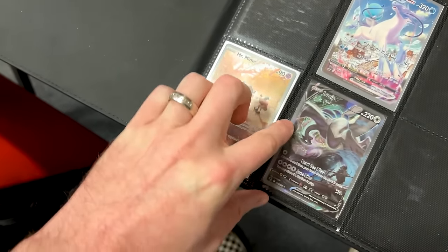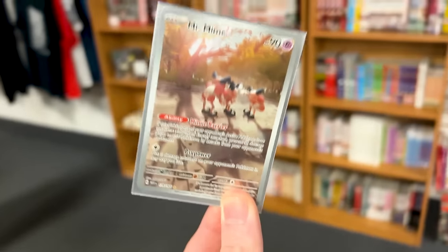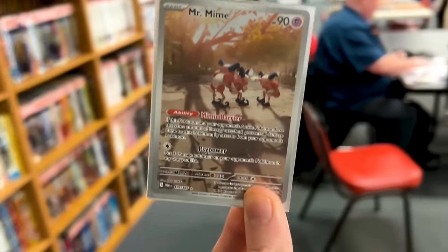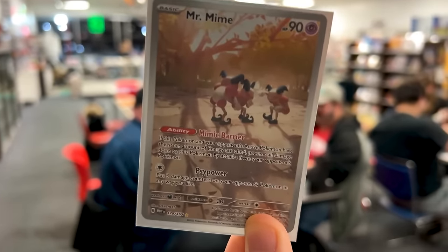It's not officially complete until all the cards are in the binder. We have to go home and put the Mr. Mime into the binder along with the card from the special package. Both of those will complete the set. It's a good day.